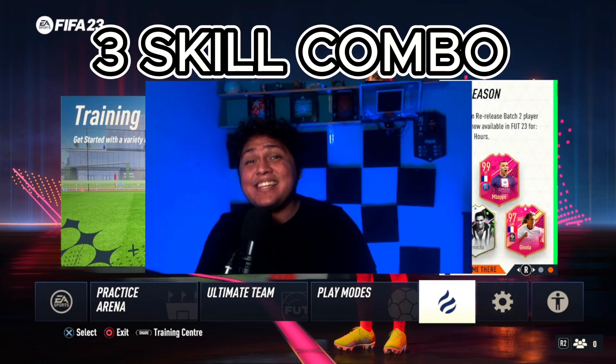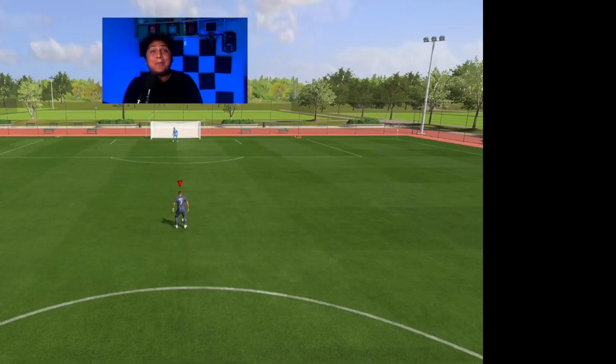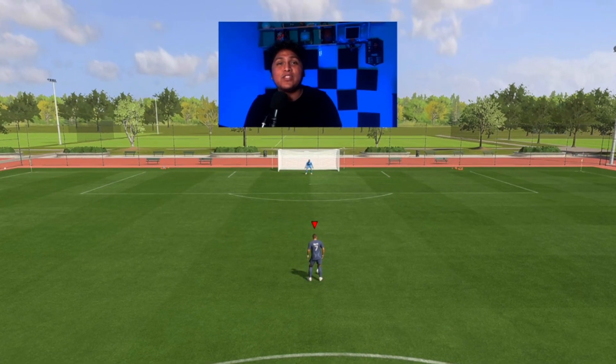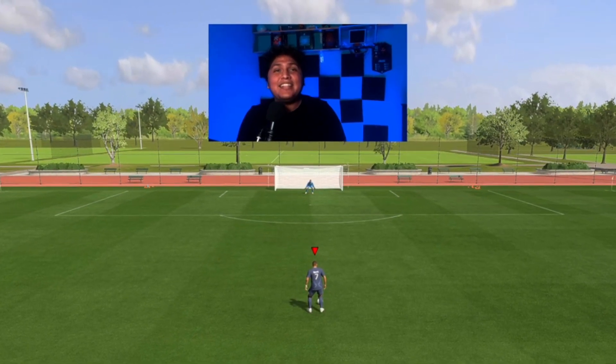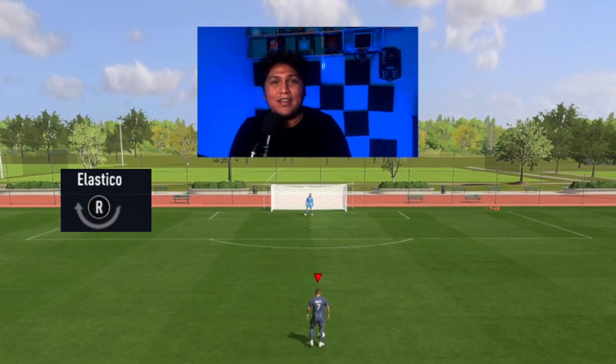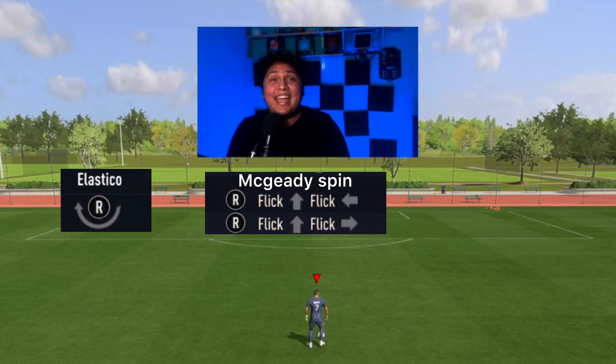I call this the 3 skill combo rule. Basically, what it is is that you will choose only 3 skill moves to learn at a time — any 3 that you want. For example, today we are going to use the Elastico, Magiri Spin, and La Croqueta.